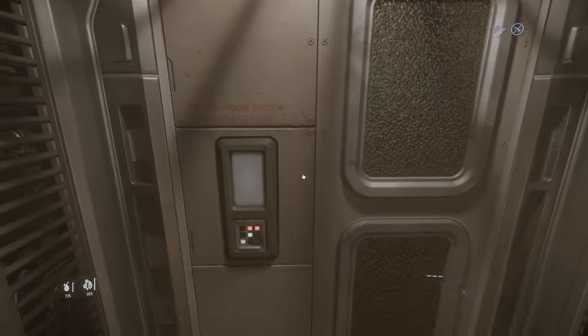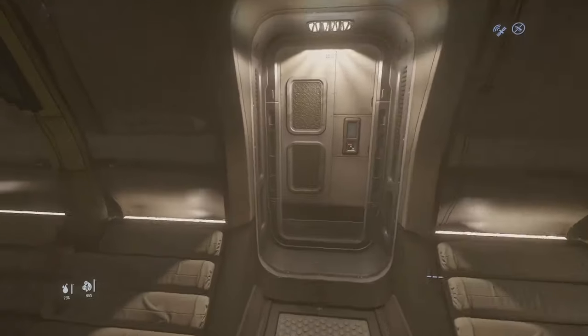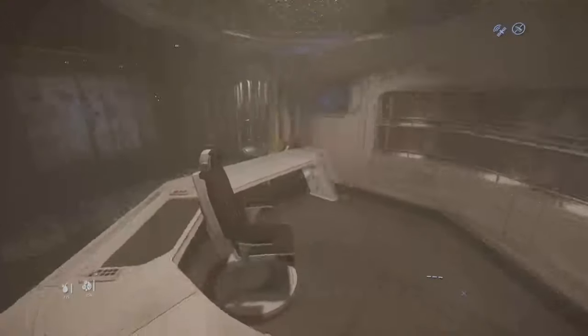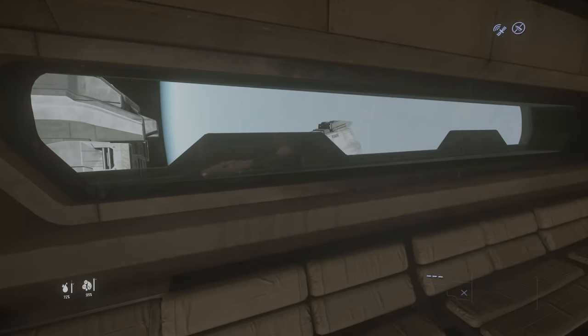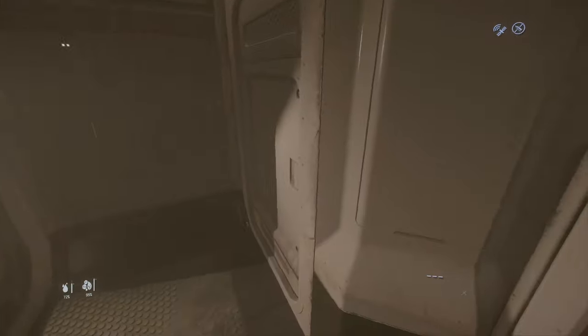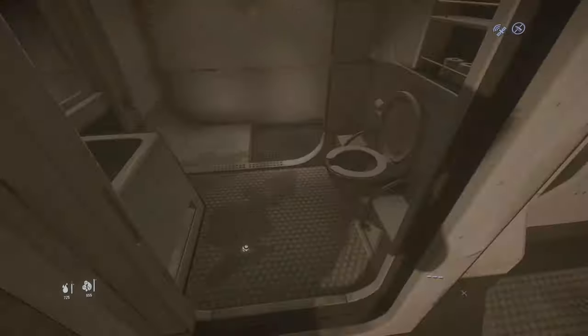Now in front of the crew area you have the captain's area with a nice desk and some screens and monitors. You have a nice view, your personal bed, and at the end of this small room your personal bathroom.